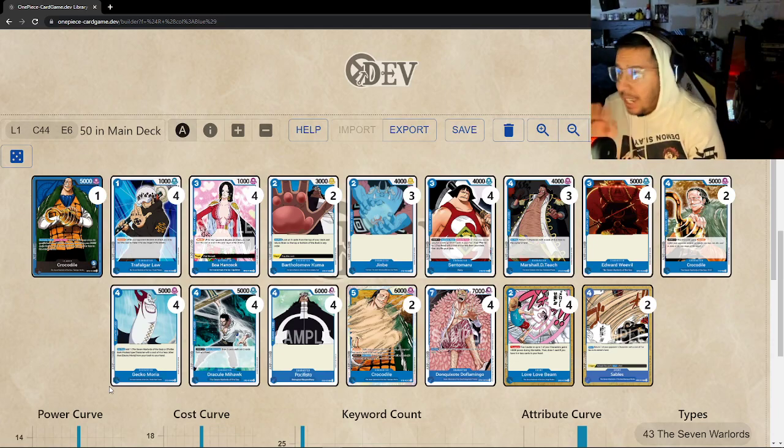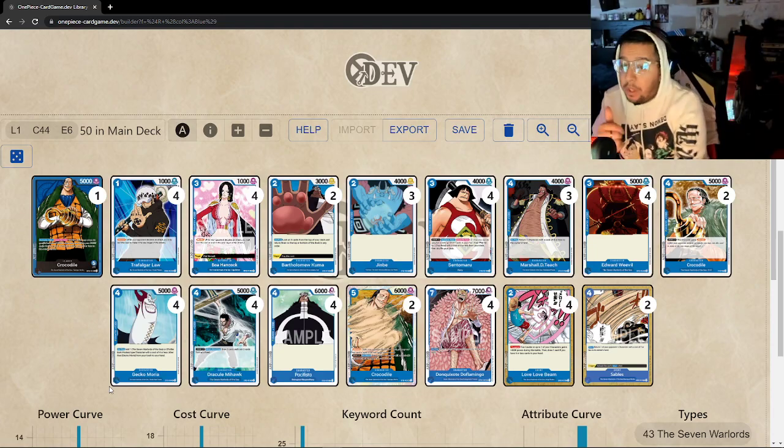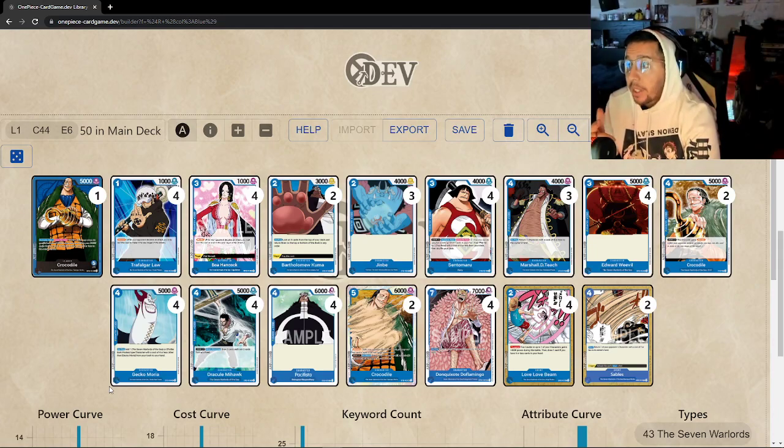Blue as a whole I think is on the downside. We gained Sentomaru at four, which is huge, but Red and Purple may have gained just a little too much to be more consistent. You have very positive matchups against Green — we have answers to the seven-drop Kid with Dofi and Sobble, and they don't have great options to deal with Dofi or the Crocodiles. Red can take advantage very early, so if we don't have Sentomaru they can storm the board. Board clearing is super important — Jimbe and Edward Weevil are your tools for early pressure.